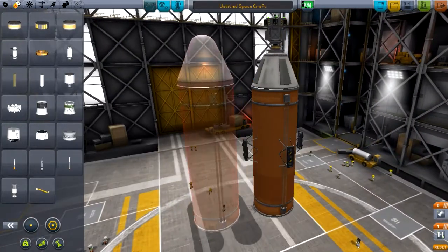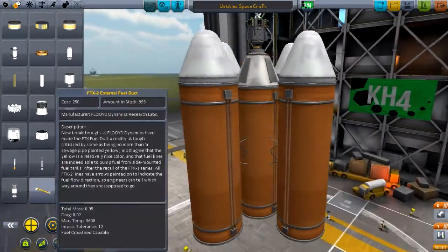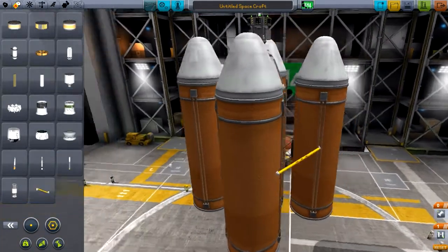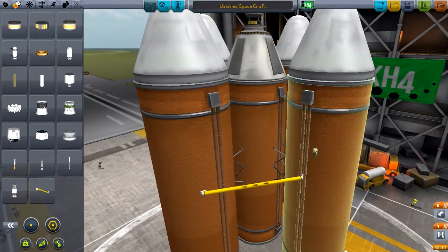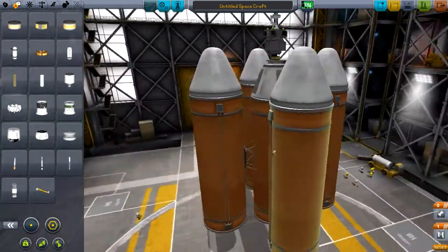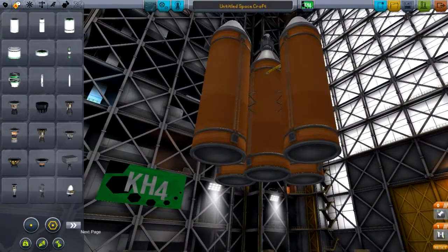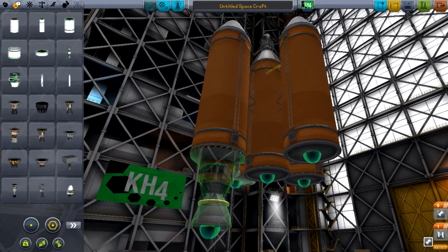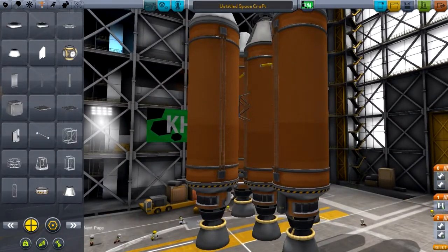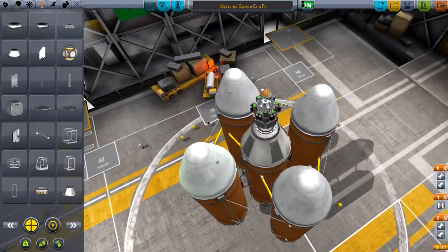So we have fully fueled stages that will help us get into orbit more easily. Let me redo the fuel lines - these do have to be in the correct direction; you can see the little arrows on them. The fuel heads from this tank to the inner tank and then into the center tank, so as we decouple them, the next stage will be completely fueled up. Our main engine is going to be the Mainsail - my favorite engine, this thing gets the job done. I also add some structural strut connectors to make sure things don't wobble.